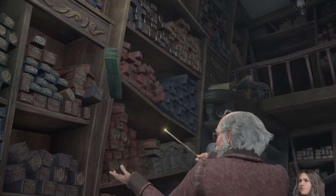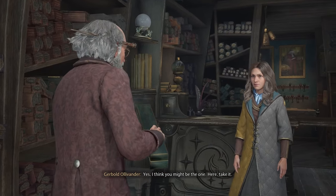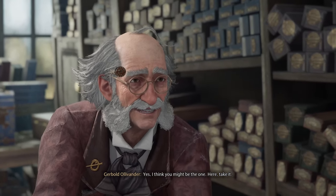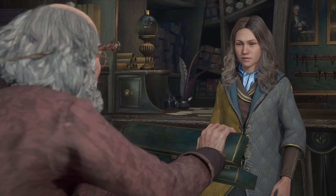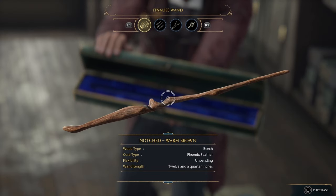As for the wand ceremony at Ollivanders, if you've already linked your Wizarding World account to your WB account, it will pull all of your wand information from the Wizarding World site into the game, but either way you can completely change things however you want. The first tab is really a summary of your selections and lists out the wood type, core type, flexibility, and wand length.